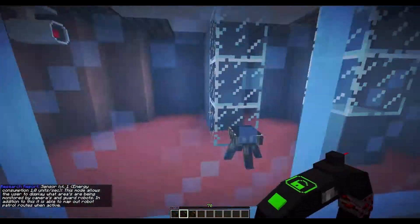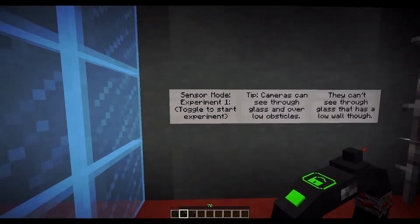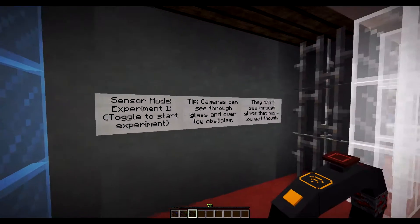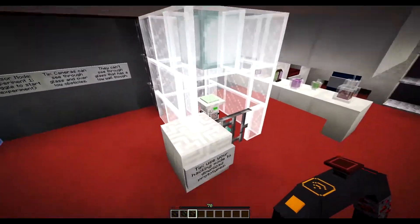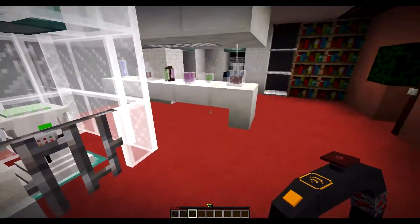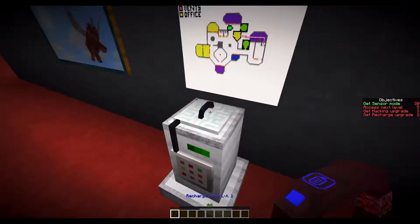There's a little interrogation room. Sensor mode experiment one — toggle to start. Tip: cameras can see through glass and over low obstacles, they can't see — cool tip. Use your hacking to download prototypes. Are we good? Recharge!